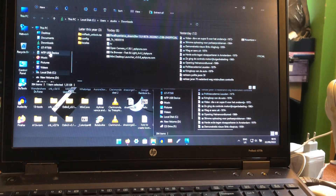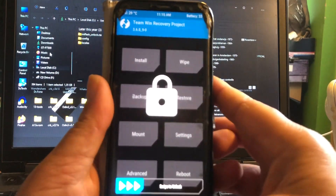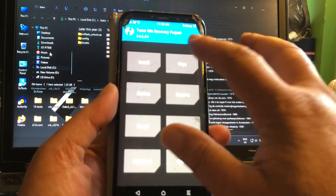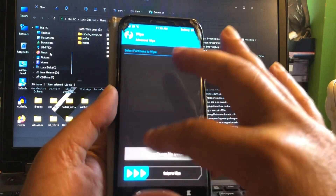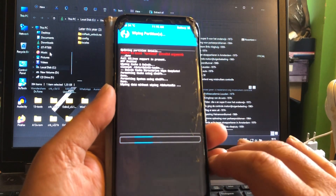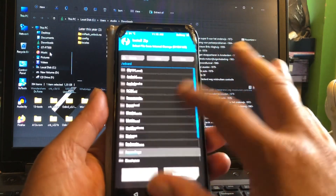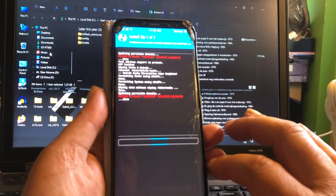I'm going to grab the phone — it's been charged a bit already, 33% battery, that should be enough. Let's do a wipe: advanced wipe, Dalvik cache, system and data. And let's go ahead and flash the ROM — and there it is, Pixel Experience Dream 2 LTE.